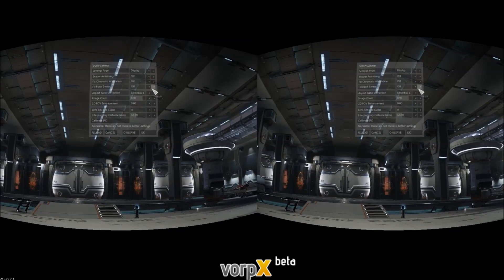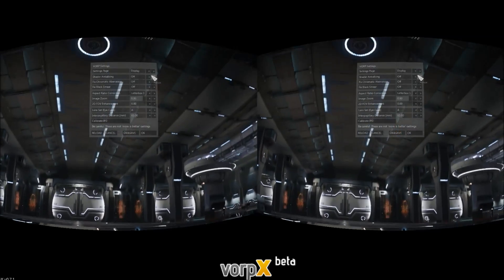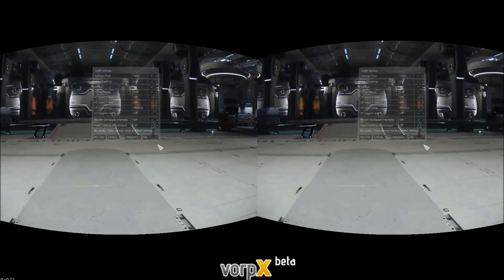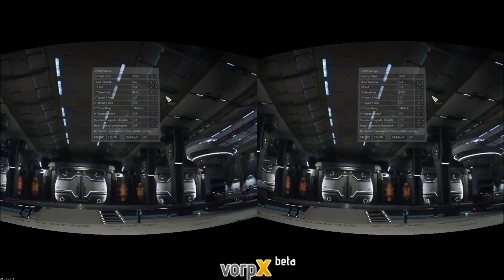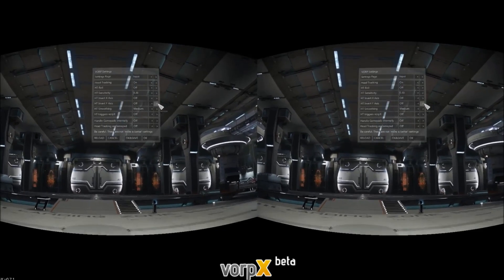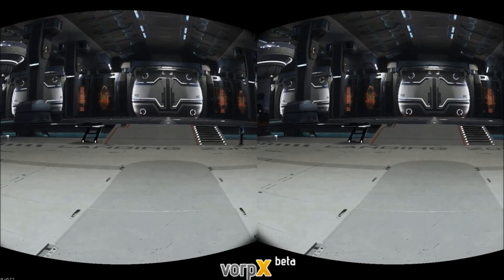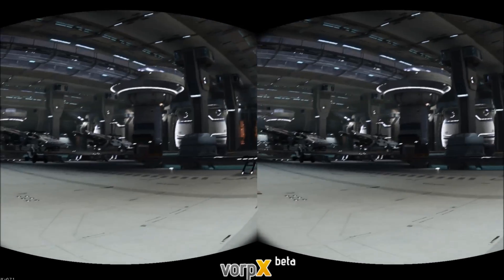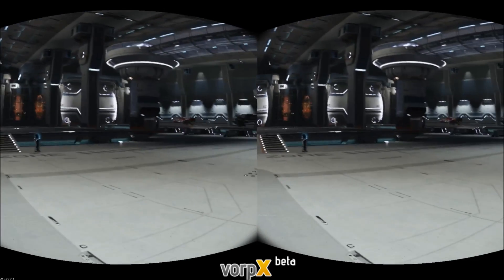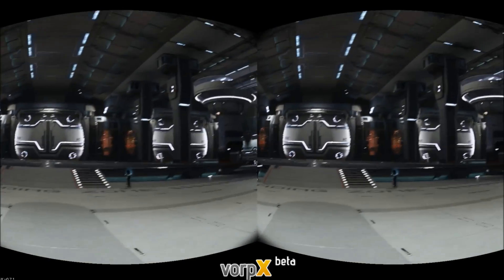Fix black smear - don't worry about that, I've never had any problems with it. Set your eye cups to whatever they are. In the input menu, set the head tracking sensitivity to 0.3 - so 0.30. And set the head tracking smoothness, HD smoothing, to medium. This will mean that you don't get aggressive judder when you turn your head. With some games you do get it, but if you set it to medium, you don't.